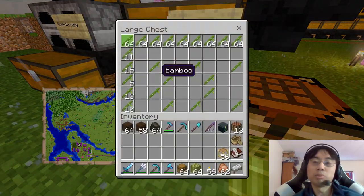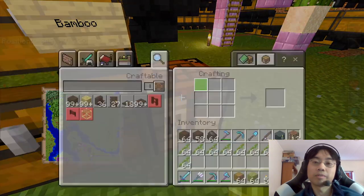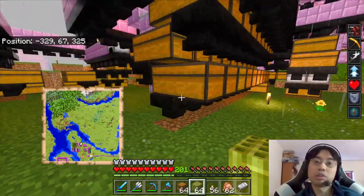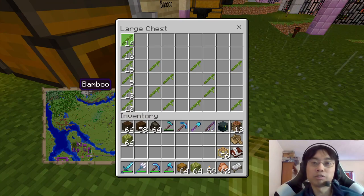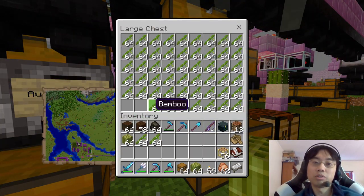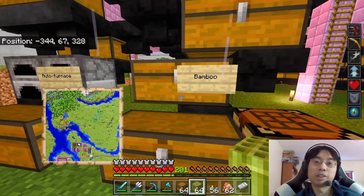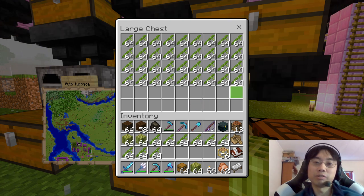Block of bamboo. I just realized that I want an extra line of hoppers underneath here so this refills faster. Bamboo are the new trees — we're never going to chop trees ever again.